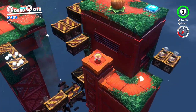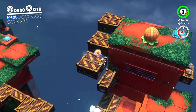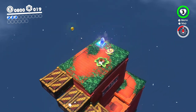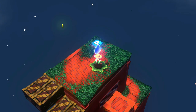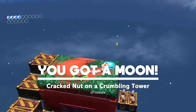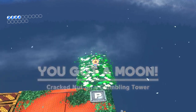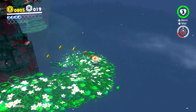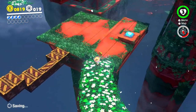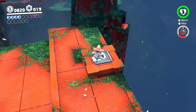Michael Jackson goes weehee, Mario goes woohoo. Oh, another nut. Give me that nut. 'Cracks nut on the crumbling tower.' The names of these moons are very creative. Alright, this just brings you all the way down here and then I can get this P-switch.